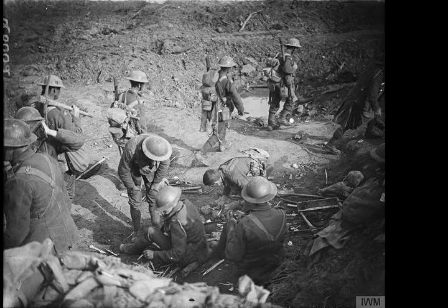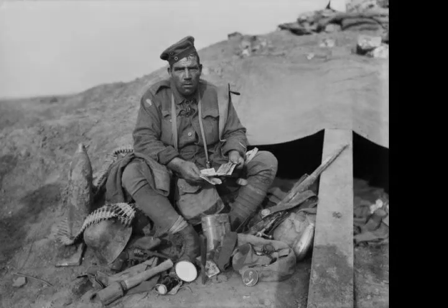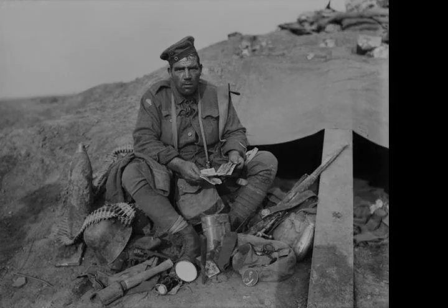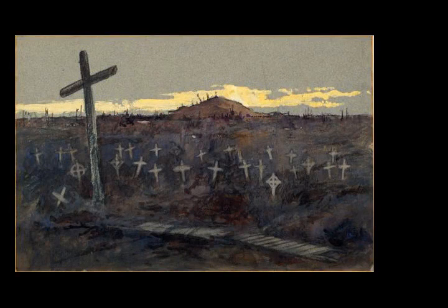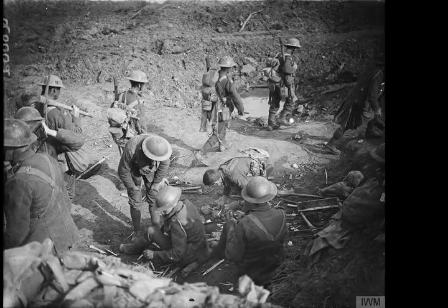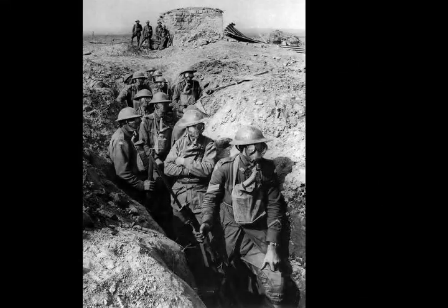On 21 September, Haig instructed the 5th Army and 2nd Army to make the next step across the Gheluvelt Plateau on a front of 8,500 yards. The ANZAC Corps would conduct the main advance of about 1,200 yards, to complete the occupation of Polygon Wood and the south end of Zonnebeke village. The 2nd Army altered its corps frontages soon after the attack of 20 September so that each attacking division could be concentrated on a 1,000 yards front. Roads and light railways were built behind the new front line to move artillery and ammunition forward, beginning on 20 September; in fine weather this was finished in four days. As before Menin Road, bombardment and counter-battery fire began immediately, with practice barrages fired daily as a minimum.